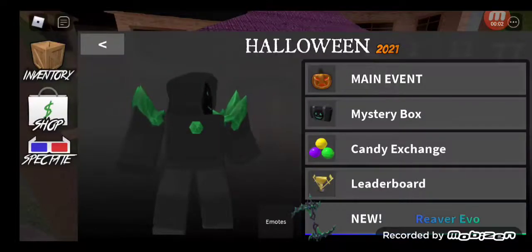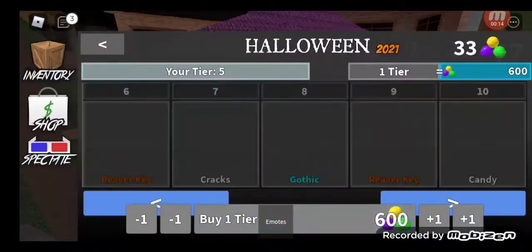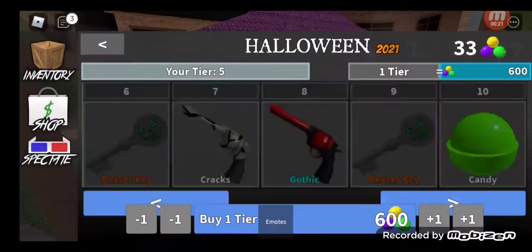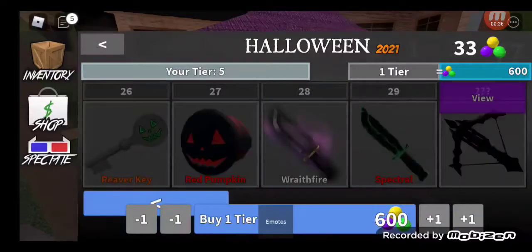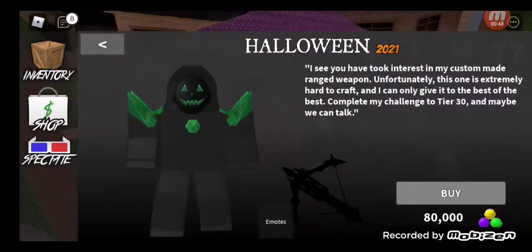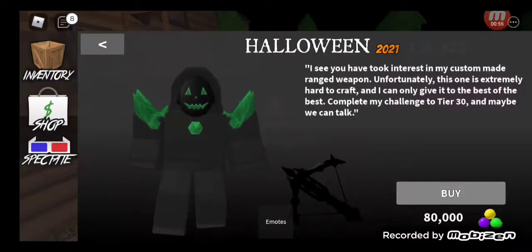So we have the main event over here with tiers - it's 600 candies per tier and I'm at tier 4. Let me go ahead and buy one tier right now. There we go, I just got the Moon Knife! Next up would be a key, then a cracking gothic key, a toy candy, shuttle pumpkin, skull, key magma zombie, and a new Phantom effect. There's also a special challenge for an extremely hard-to-obtain item - but it costs 80,000 candies. That's way too much.